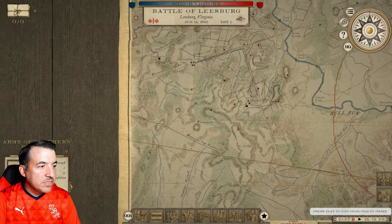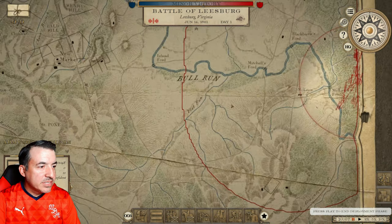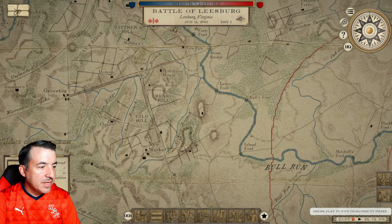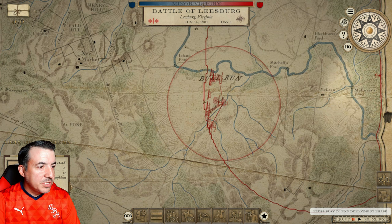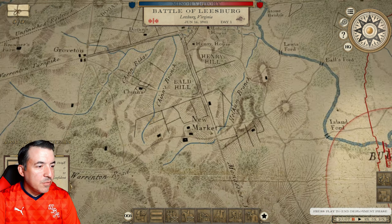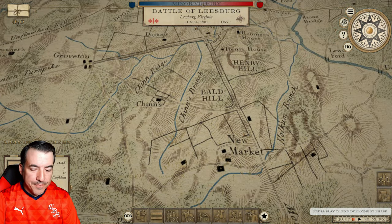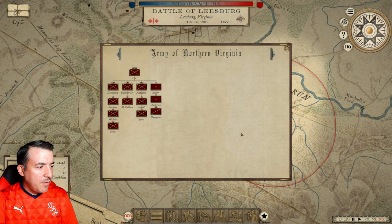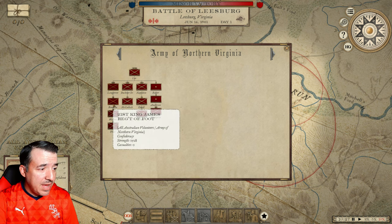I'm sending the Army of Northern Virginia to intercept the Department of Pennsylvania. We've got 11,000 men, 500 cavalry, and 10 guns, which puts me at pretty even odds. Meeting engagement on the Bull Run battlefield — the Confederate Army is coming in from the eastern side, looks like the Union is coming from the west. We'll try to move up and dig in along the historical areas as much as possible. I'd like to get into these heights and dig in behind these fences. Longstreet's division has all Australian volunteers — they haven't completely been recruited yet, but we have the 21st King James Regiment of Foot, the First Australian Volunteers, and Jonathan's Rifles.